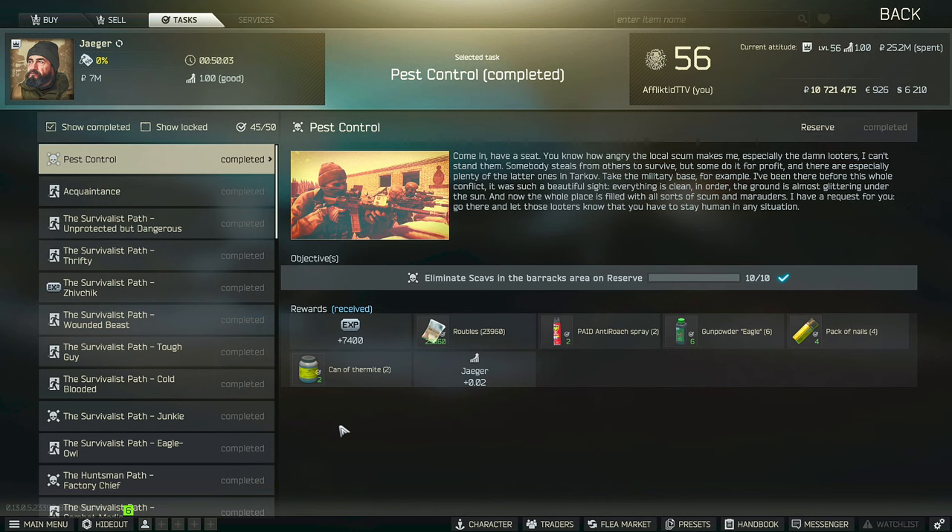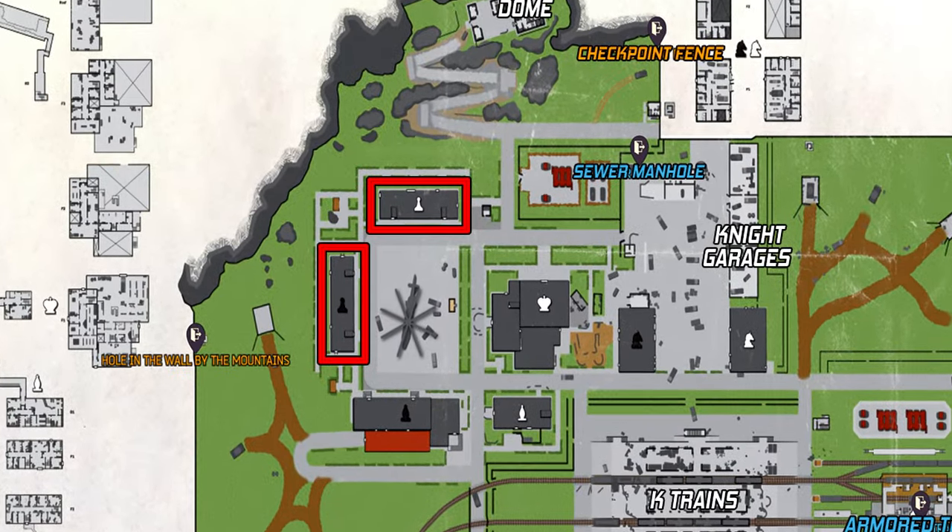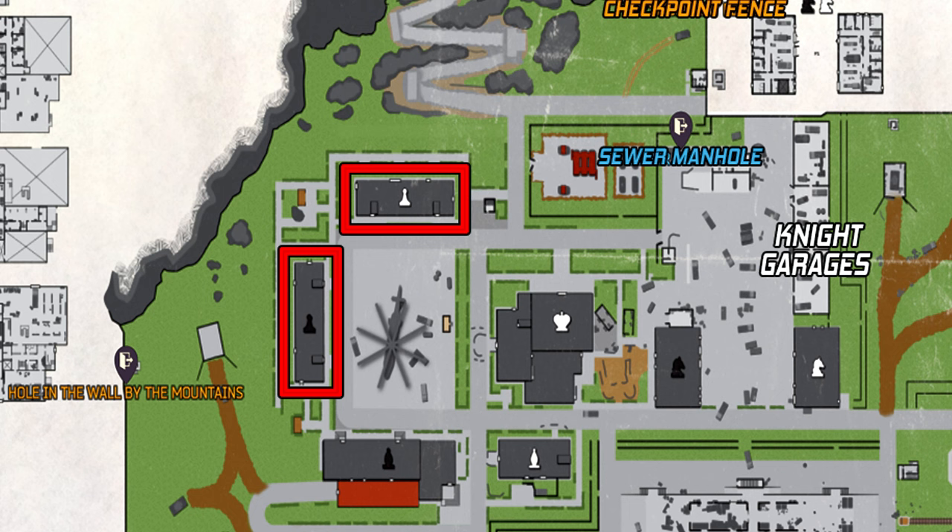Hey guys, this is a Jager task guide for pest control. For this task, you have to eliminate 10 scavs in the barracks areas on reserve. Here's the map of reserve, and the areas where we do have to get the eliminations for them to count towards this task are outlined on the map for you guys.